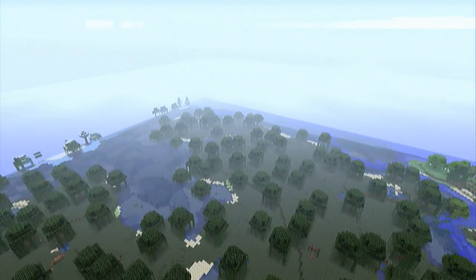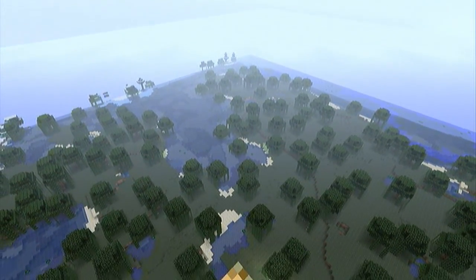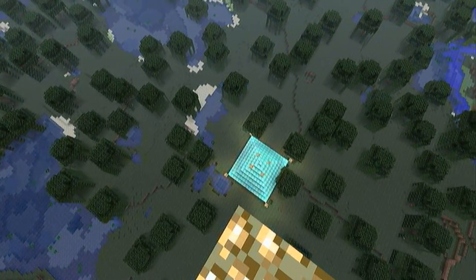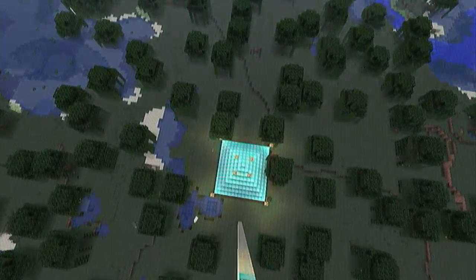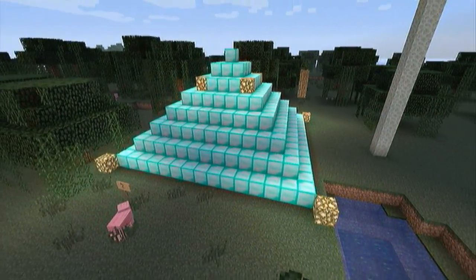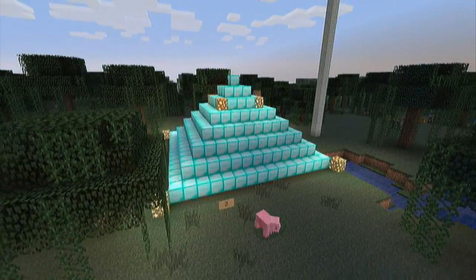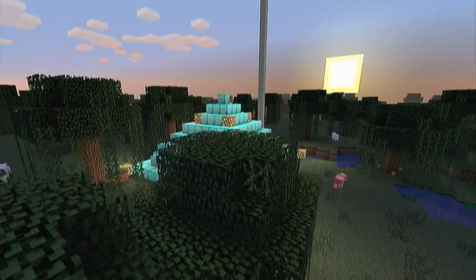What it basically is, is the Tower of Pimps has been broken up into its core materials — the gold ingots — and the obsidian block is now a bucket of water and a bucket of lava. And once you've found all the pieces and constructed the tower, you have to erect it here at the altar of Pimps, which is made of diamond and, if you ask me, it looks very very nice in the sunset there.